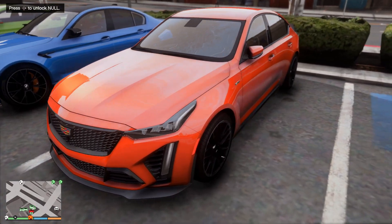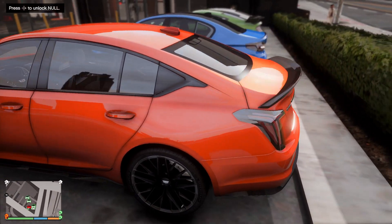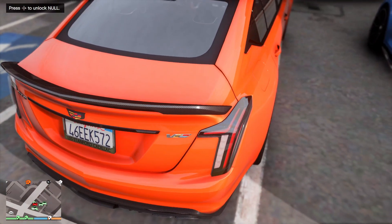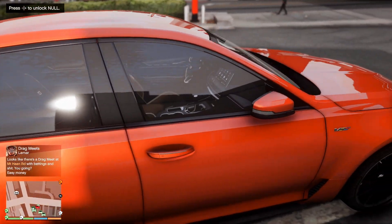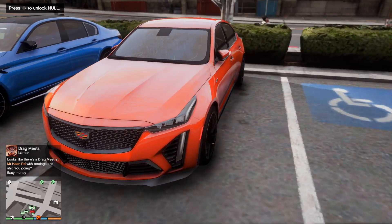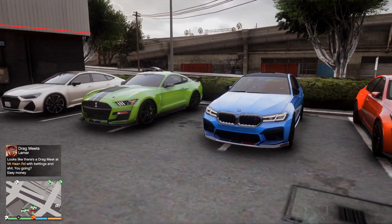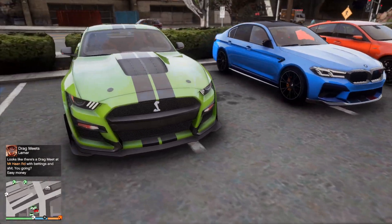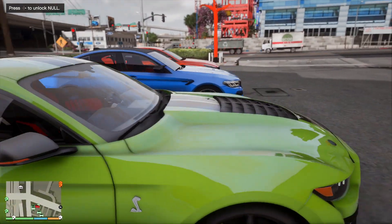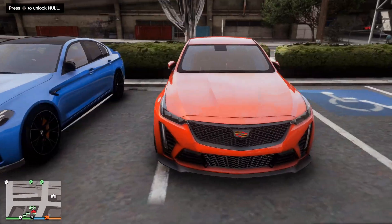This is the 2022 Cadillac CT5V Blackwing. As soon as I seen Cadillac and GM reveal this, I knew I had to get this in my game. Now I'm using a free model that's on 5Mods. All of these models you're seeing are available on 5Mods except for the GT500 Mustang, which is made by Foxtrot Delta - I think it's available on LibertyCityMods.net.